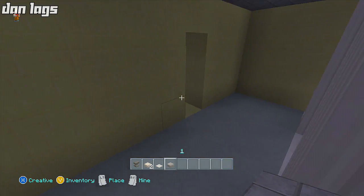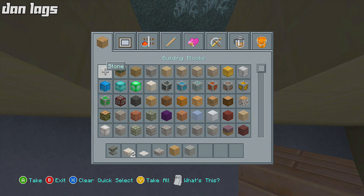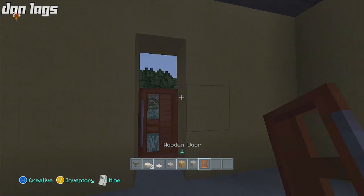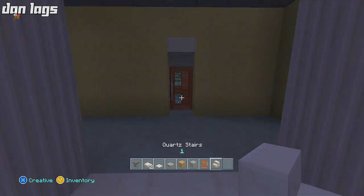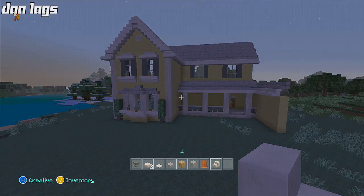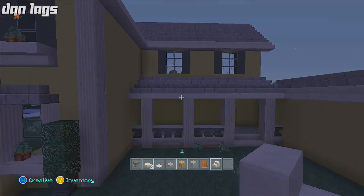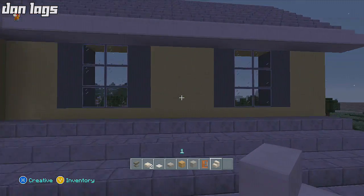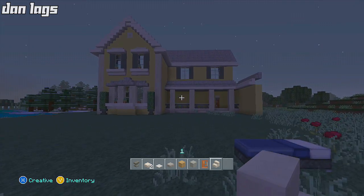We've got our front porch thing started up here, which looks pretty nice. I want to add another window here. First off, this is going to be the door — I'll place some stone and then a wooden door, and an upside down quartz piece there. Yeah, that looks good — that's going to be our front door. I'll have another window over there, but for now I think I'm going to call it quits on episode one.